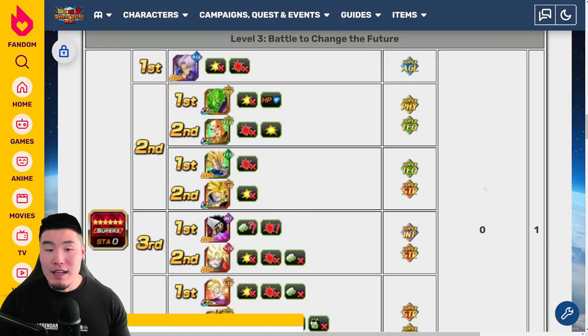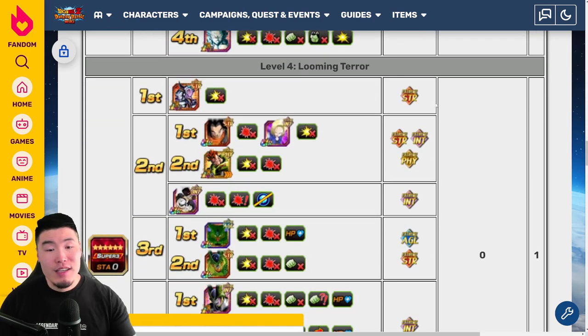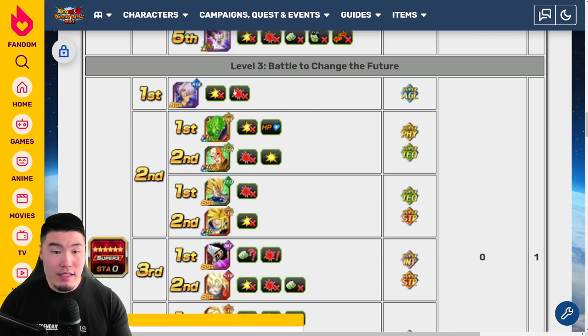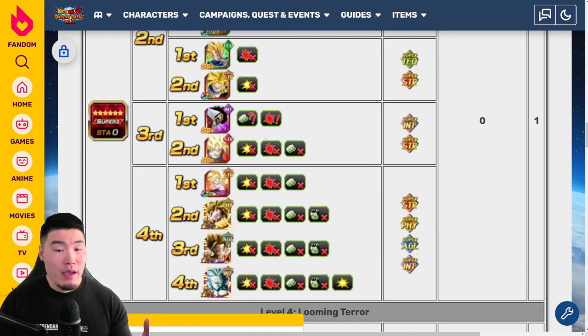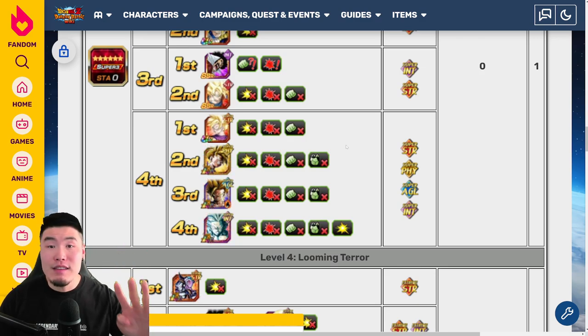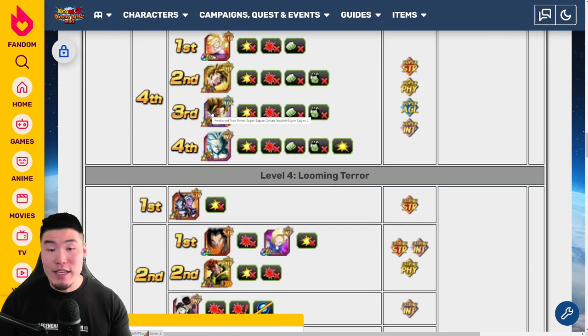Here's a closer look at the enemies we'll be facing. For stage three, it's called Battle to Change the Future and it's all super type enemies. For the first fight, we have Trunks. For the second fight, there are two options where you can go left or right — on one side it's Piccolo and Tien, on the other it's Super Vegeta and Super Trunks. The third fight is Hercule and Super Saiyan Goku. And for the final fight, we have four phases of Gohan: the STR Super Saiyan Gohan, the PHY Super Saiyan Gohan, the AGL Super Saiyan 2 Gohan, and finally the INT Super Saiyan 2 Gohan.